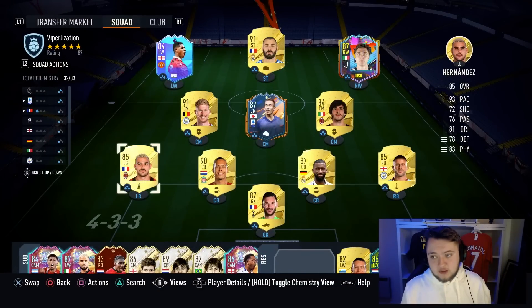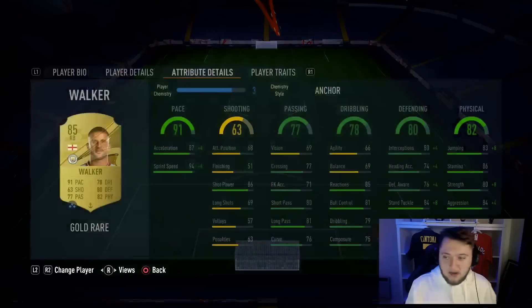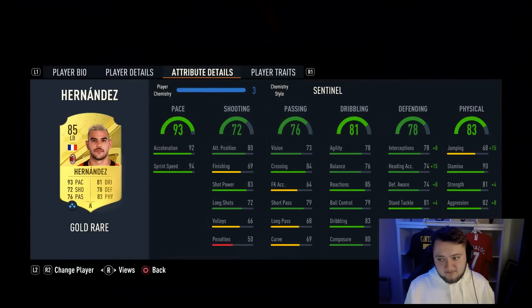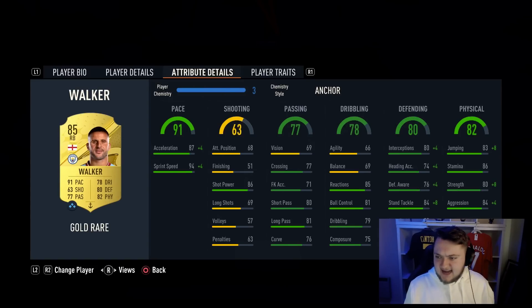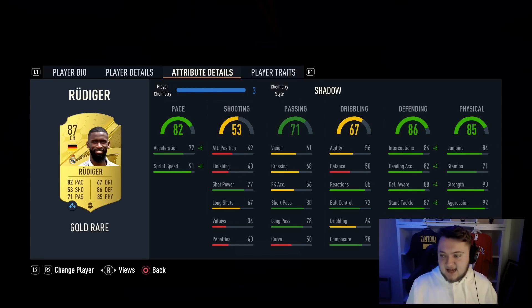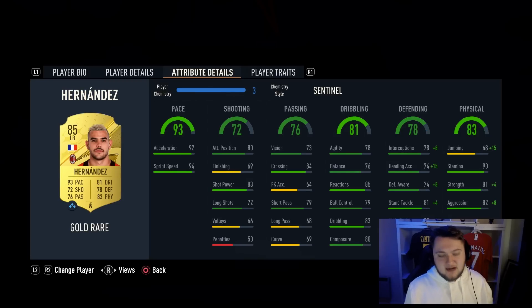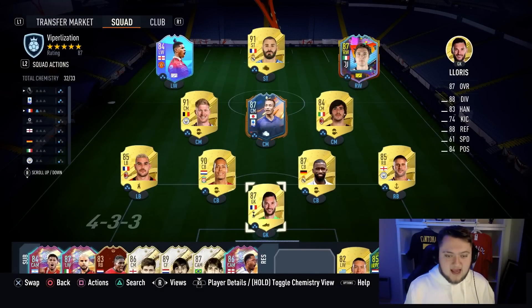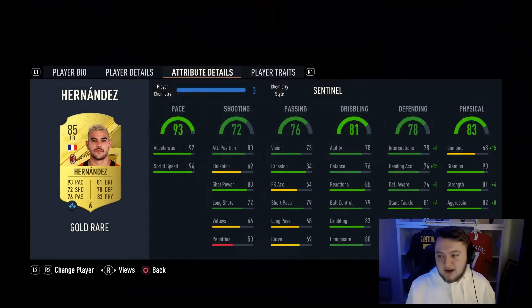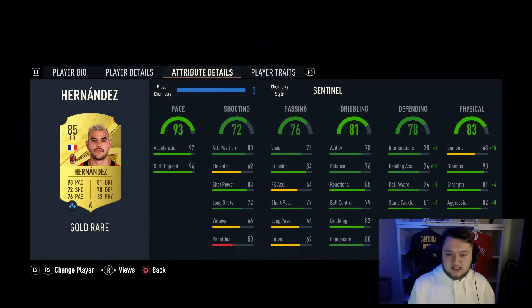The full-backs are going to be really important. Having good stamina on your full-backs is important, as much as you can get. Walker and Hernandez have 90 and 86 stamina respectively and they're both really strong — 81 and 80 strength — and relatively aggressive as well. We have an Anchor on Walker and a Sentinel on Teo Hernandez, so they're both getting a strength boost, which I find to be very important.